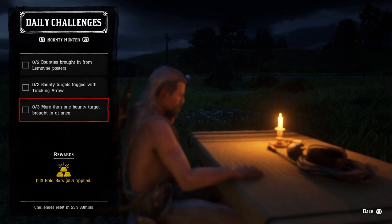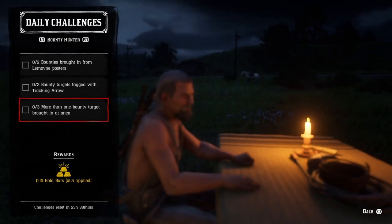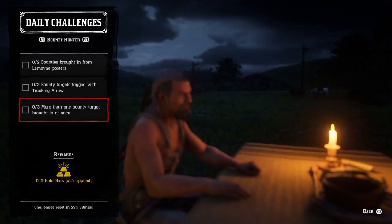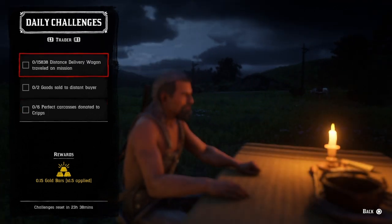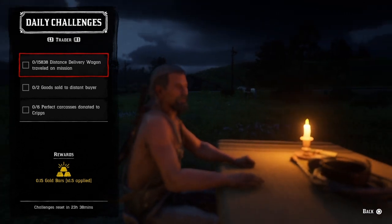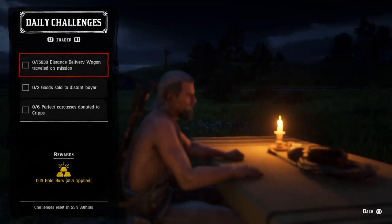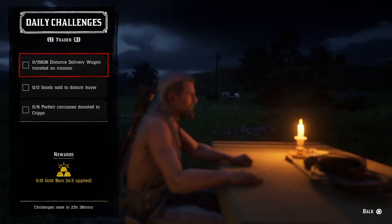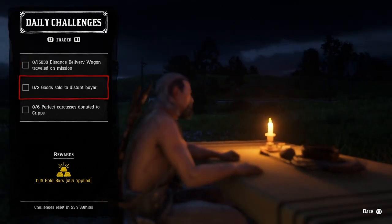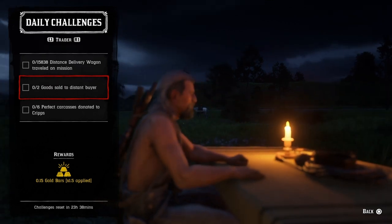Three more than one bounty target brought in at once — that's my favorite. You need a two-man, four-man, or six-man bounty, and once you complete a set of three that challenge will be completed. For 15,838 distance delivery wagon traveling on a mission, distant delivery will be your best bet to get three miles in, and once you do that the challenge will be completed.